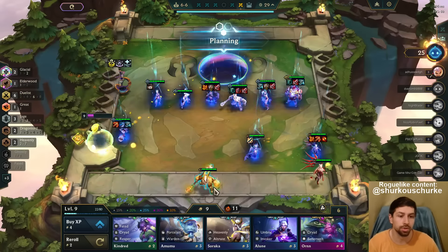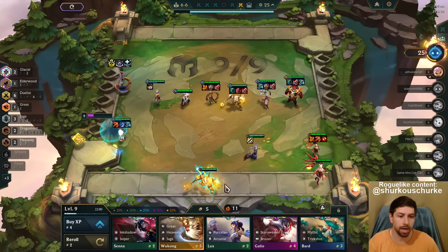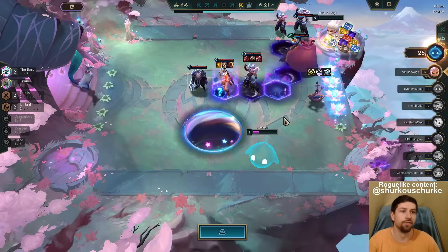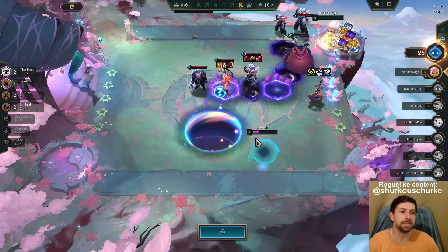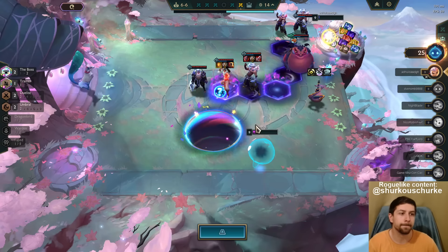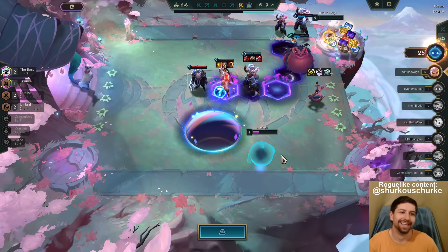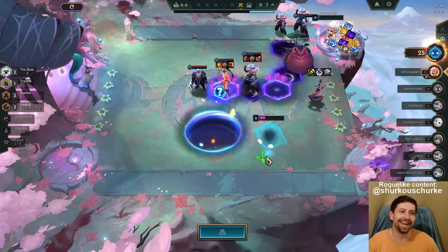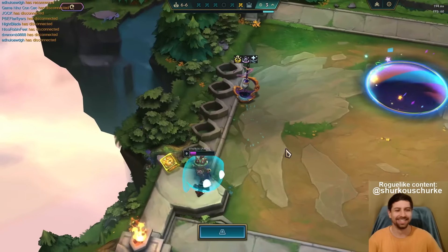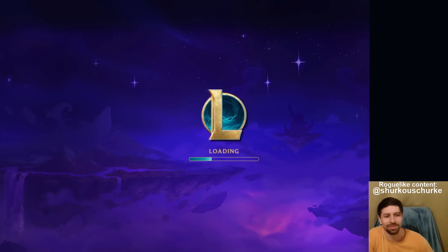He might hit 3-star Set but he probably shouldn't. It would be really stupid — but I'm not gonna deny it because it's fun, it's a for-fun mode guys. If he hits, he hits. You're level 9 though, you need a lot of luck. He's not rolling anymore — unlucky. GG guys, we take those. Glacial is crazy guys.